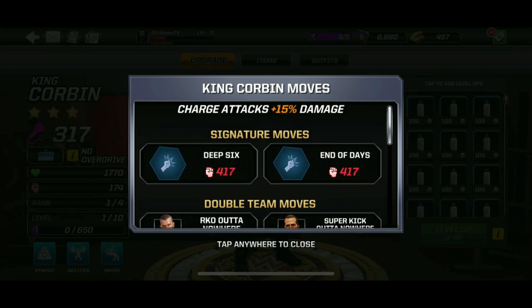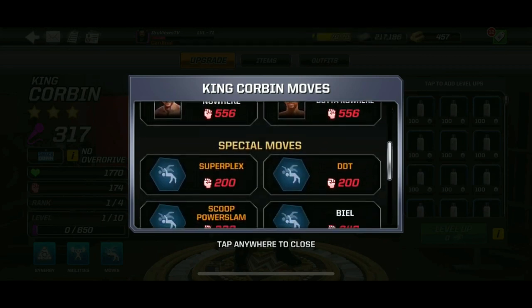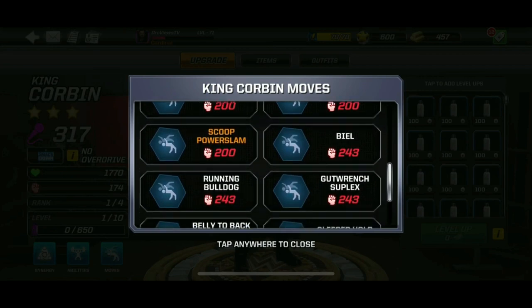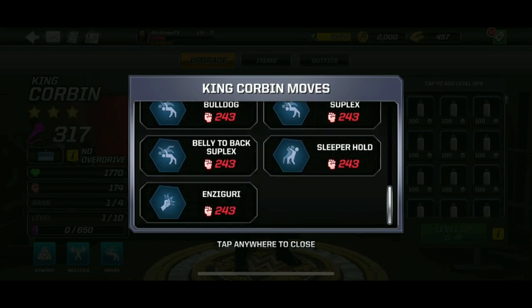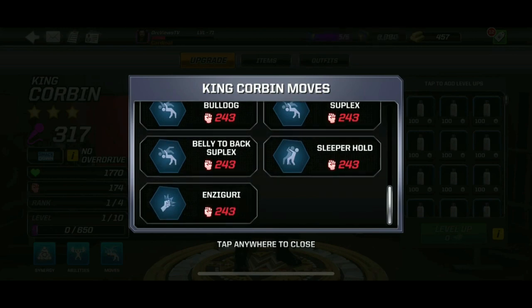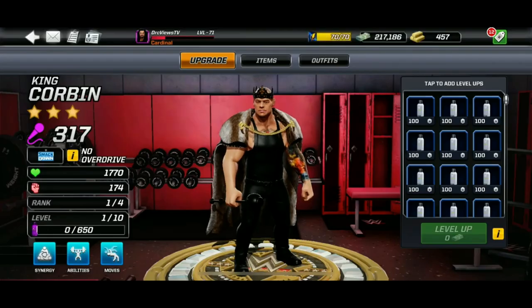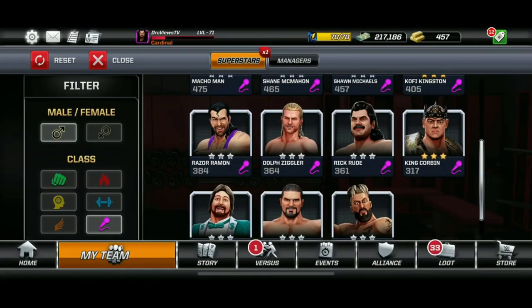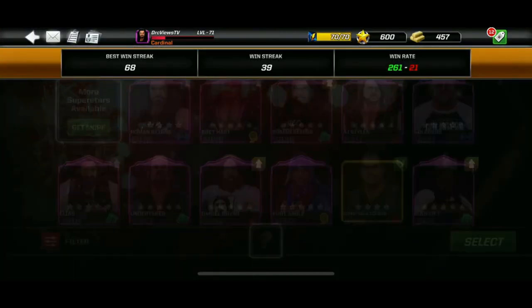Once you get another duplicate version of him, you unlock two moves: End of Days and Deep Six — we'll see those in action a little bit later. He's got the Enziguri, Bulldog, Belly to Back Suplex, to name a few moves. Let's go into the 1v1 and show some gameplay.